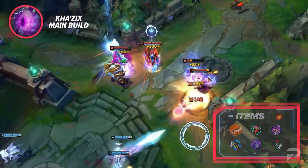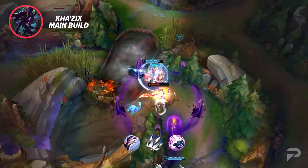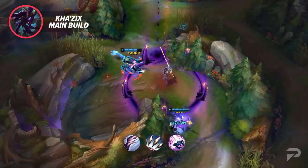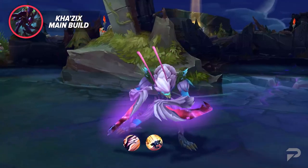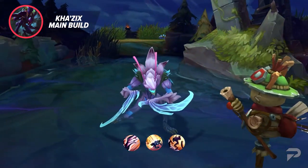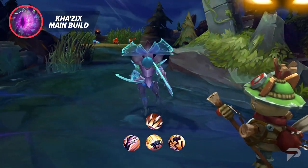For your abilities, you'll level Q, then W, then E, and max them in the same order. For your evolutions, you should always go with Q first, E second, and with this build, almost always evolve your R last. W evolve is more of a bruiser build thing, and we'll talk about that later.